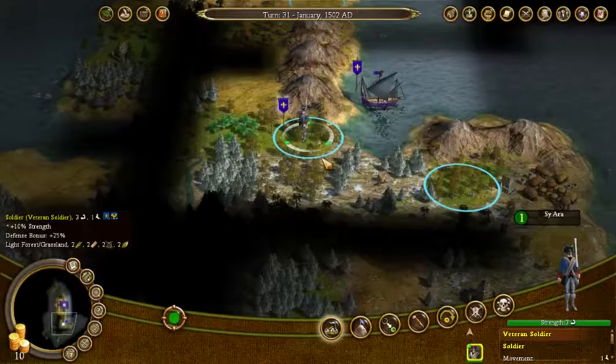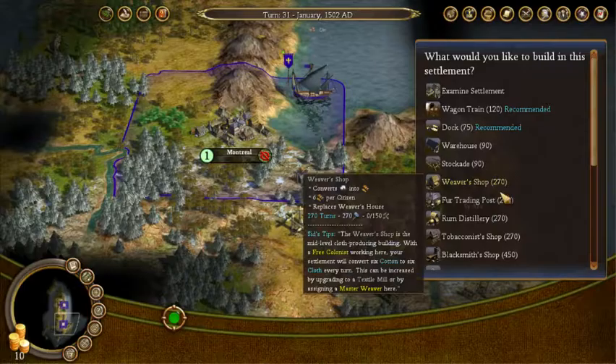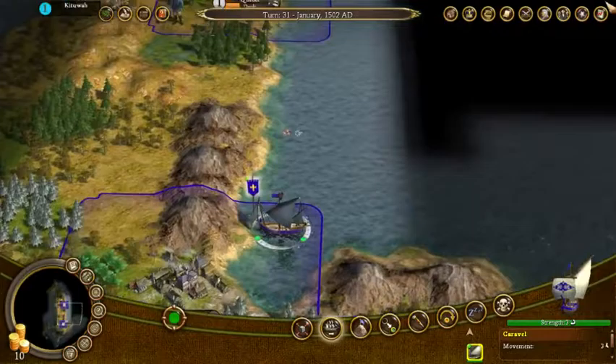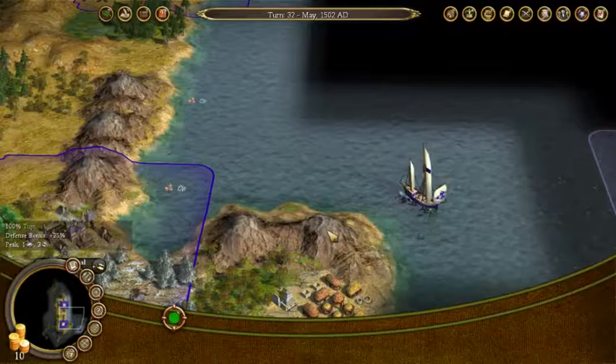We're going to look for another good spot to build a colony, and this looks like a good spot. So we're building Montreal. This is very much the Canadian history thing — even though in Canada we were like, 'can we have our independence?' and England's like 'aye,' and that was it. Not quite as much war as what America did. I know that's really simplifying it — two different histories, two different nations. We're neighbors, we love each other for the most part.